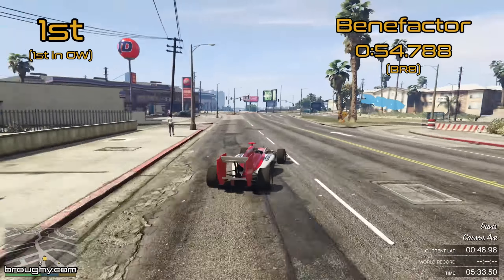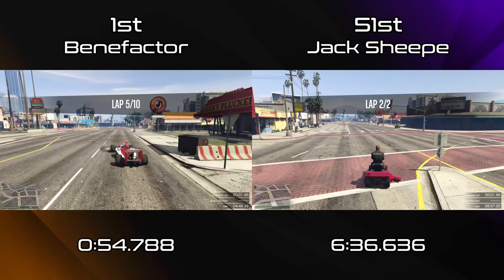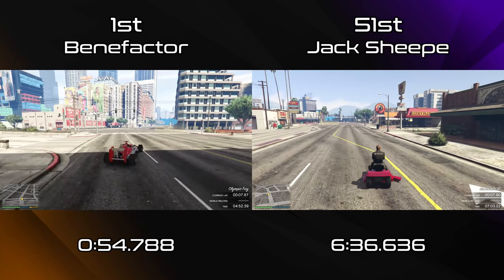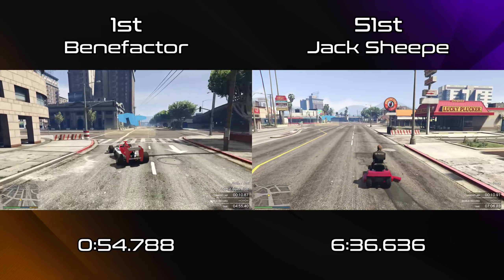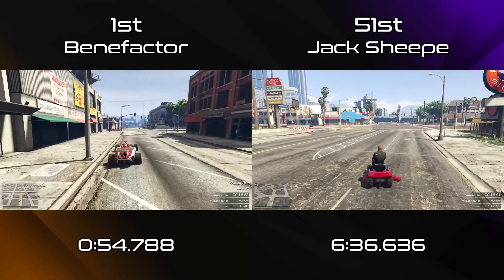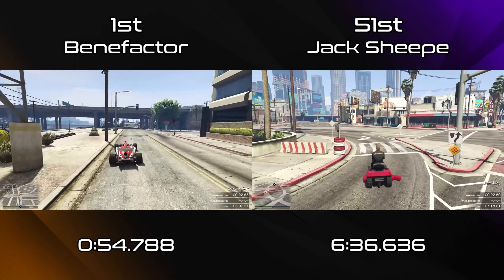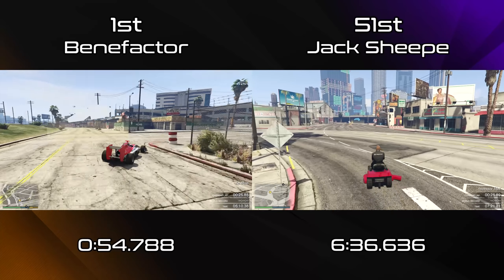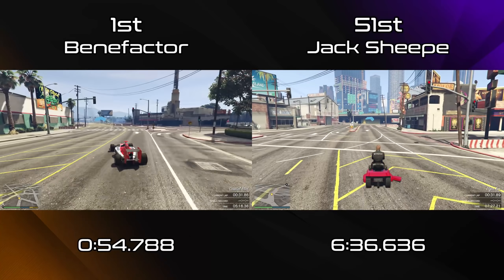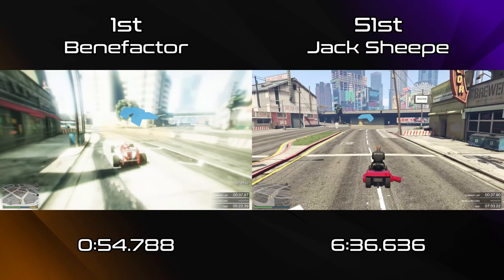Even taking out the open wheel cars, Benefactor and Progen would still be number one and number two. As a comparison, 51st place Jack Sheep with the Lawnmower shows the pace difference from the very fastest manufacturer to the very slowest. With the BR8, Benefactor showed their dominance with a 54 second lap time - almost more than a second quicker than any of the other open wheel cars. It makes sense that such an influential manufacturer would come out on top.